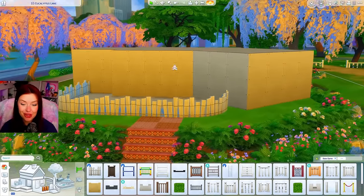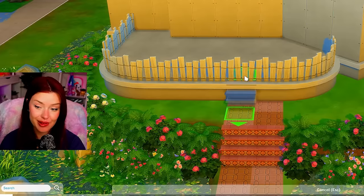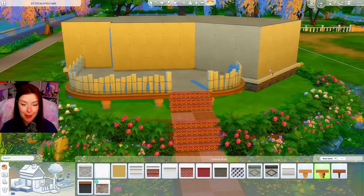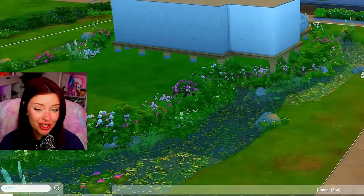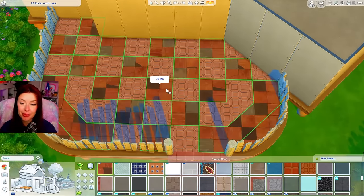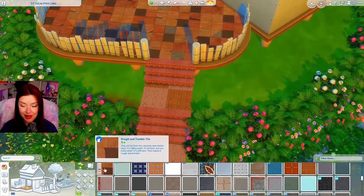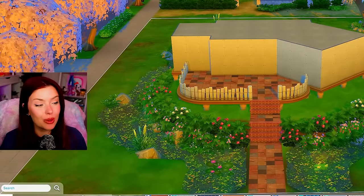I am going to raise this up and add the matching stairs leading up too. For foundation paint there's one from Growing Together, but I was debating on using a base game stilt foundation - it could be cute. Then for the flooring up here, I did the same kind of base game checkered trick, but I'm actually going to replace that with the Werewolves tiling right here, so we're gonna have more of a cracked look. I think I might replace that everywhere actually. I'm aiming for messy but still a little bit whimsical.